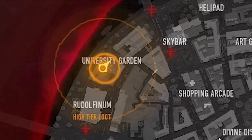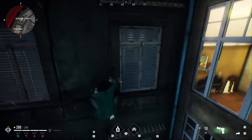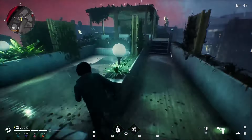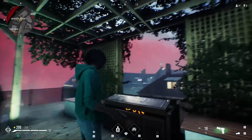Time to visit the University Garden. Once spawned in the middle of the location, turn around and climb the building behind you. Stay on the right until you reach the edge of the roof, where you will find a truss with two benches and a secret chest in between them.